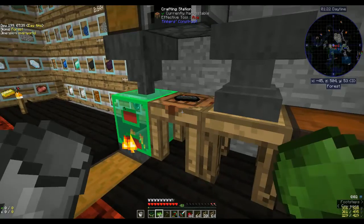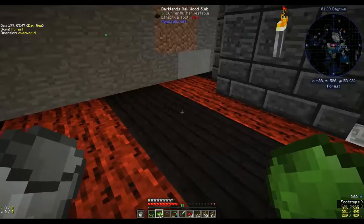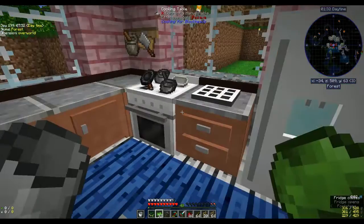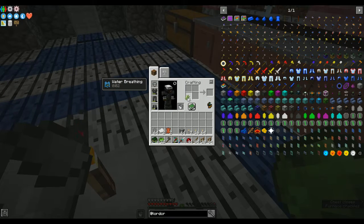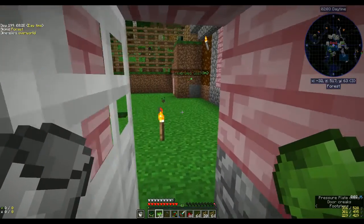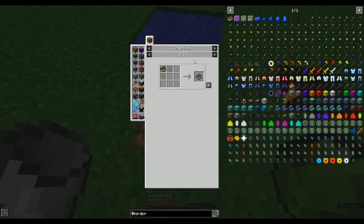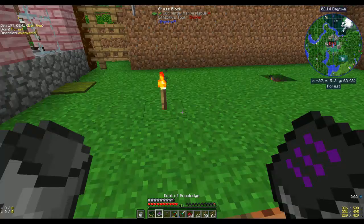For a book we need three bits of paper and some leather. There's leather here, so I just need some paper. Let's go back up to the kitchen — get some sugar cane. Two, three — okay, leather and some paper gives me a book. You probably need a proper crafting table for that. I only need two. Book of Knowledge.